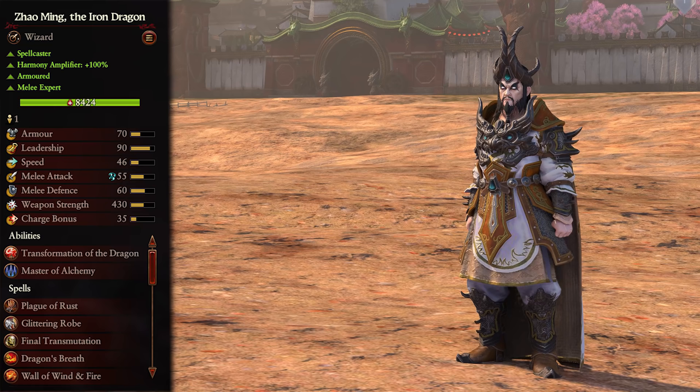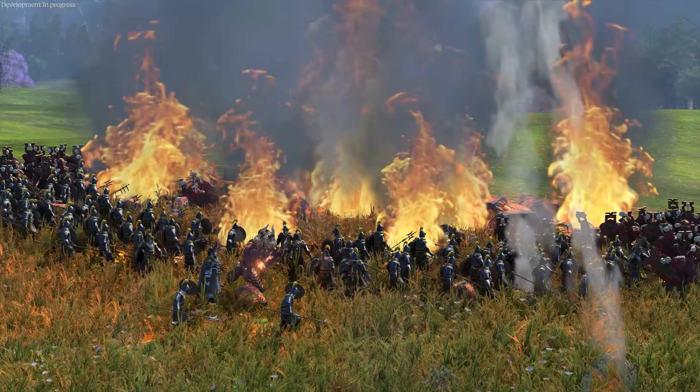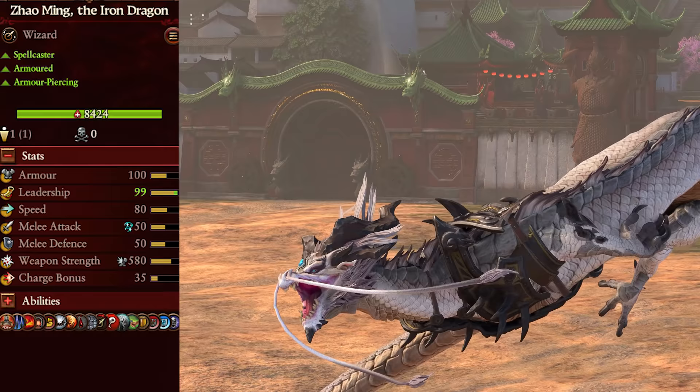Next we have Zhao Ming. Similar to his sister, he is a spellcaster, amplifies harmony by 100%, is armoured and a melee expert. He has no mounts and has access to a mix of the laws of Metal and Yang. Zhao is almost exactly the same as Miao, with only a couple of stat differences - better defence, and worse attack and charge bonus. He has different laws of magic to use, and they are more offensive, with 4 out of 6 of his spells focused on dealing damage. He can also transform into dragon form for improvements to melee stats and speed, but at the cost of not being able to make full use of those spells.